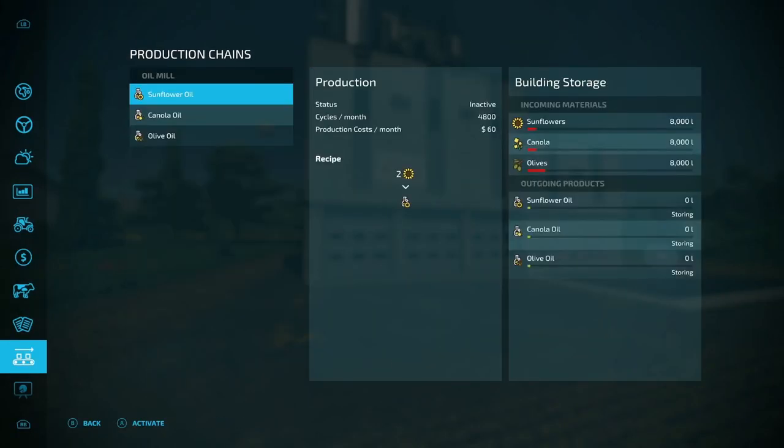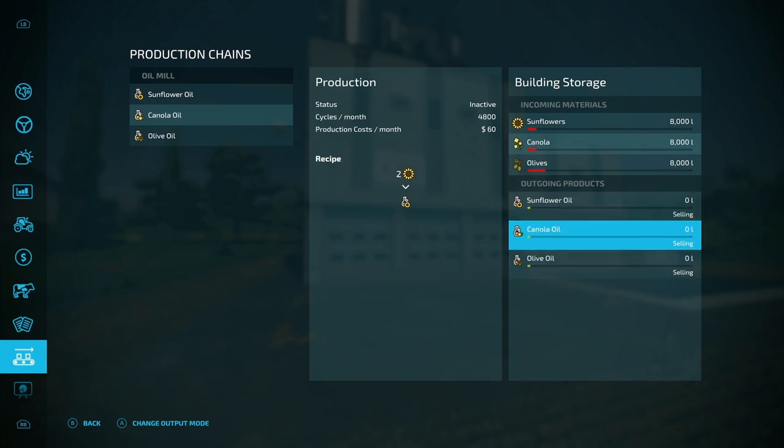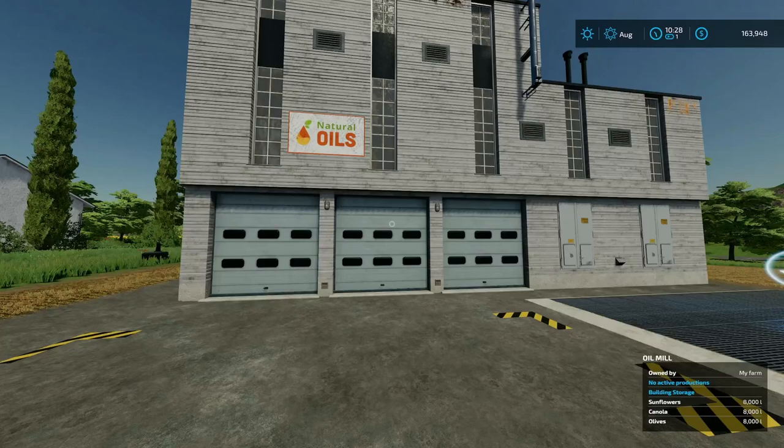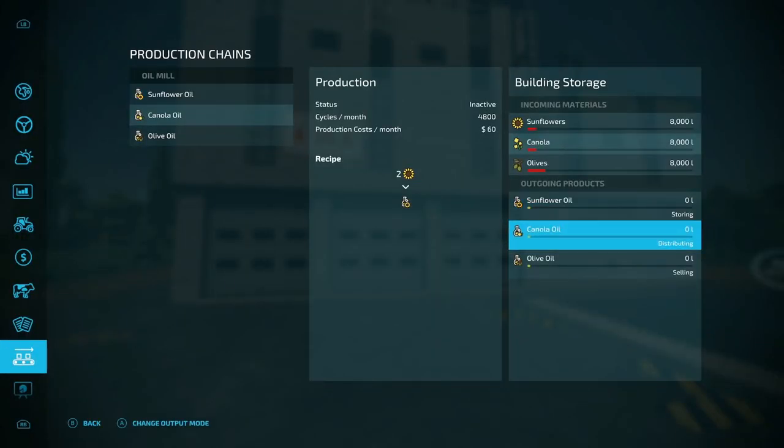I had 8,000 liters in the facility and the train also had 8,000 liters of each. When I had it in selling mode, sunflowers sold for almost $12,000 - $11,889. With the train it sold for $11,456, so roughly about $400 less. It looks like you will make more selling in a factory versus the actual sell points, but you have to own the factory, which is $80,000 for about $400 more. Maybe that's not worth it.